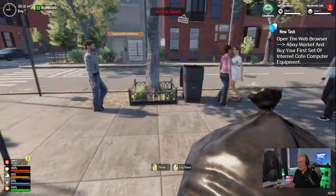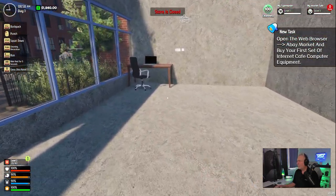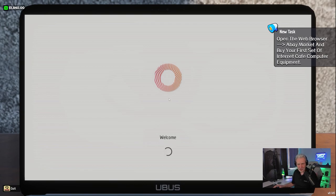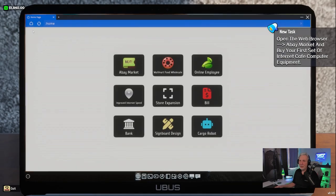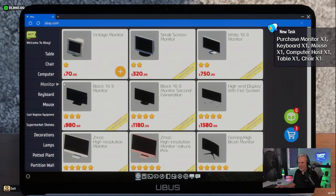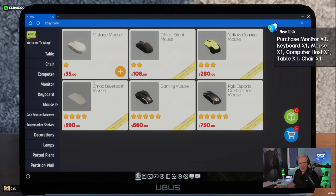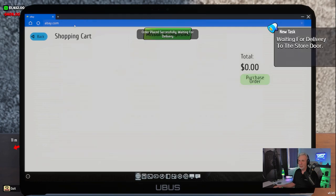Let me pick up the trash and throw it away right there. Now what's next — open the web browser and go to the A-Bay market. The computer starts up, press any key, go to the web browser and to A-Bay market. I really love this — it's so cool. I'm going to buy one setup following the tutorial, and once the tutorial lets us go we'll buy a couple more. First setup is $408.